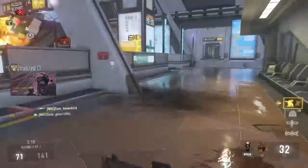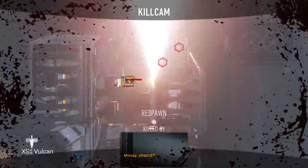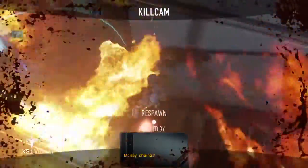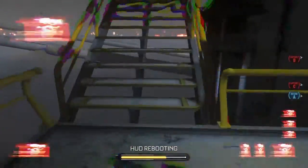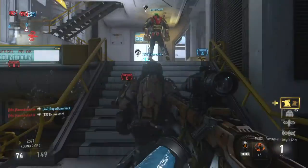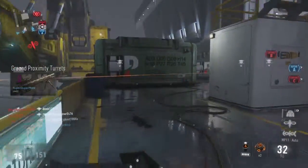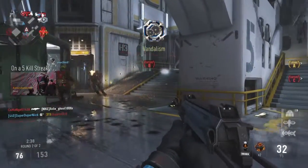Hello and welcome back to a scorestreak video in Call of Duty Advanced Warfare. This time we're doing a mapstreak starting with Ascend, and this mapstreak has the anti-personnel system — I like to call it anti-personnel turrets. All you do is press right to activate it, and there are four remote turrets that spawn around the map.